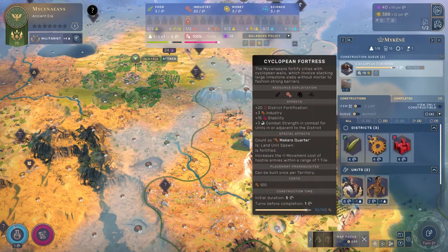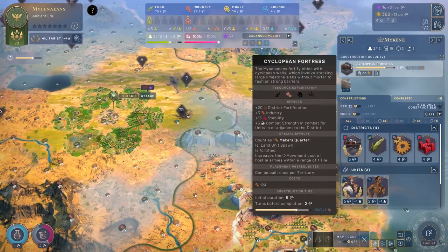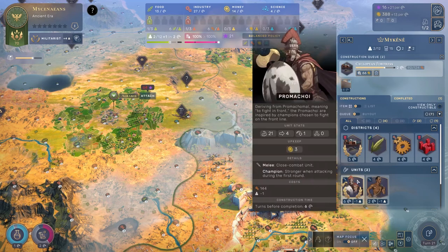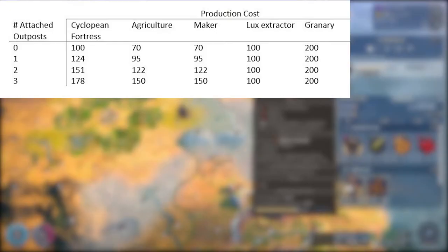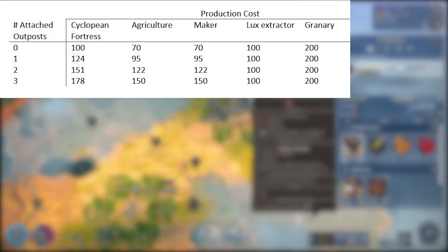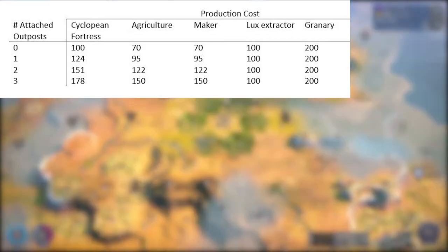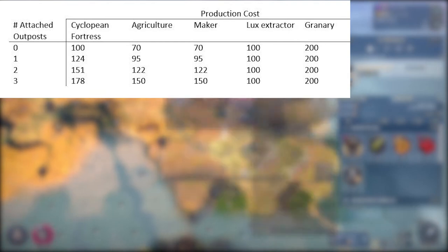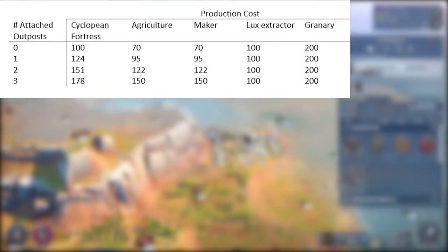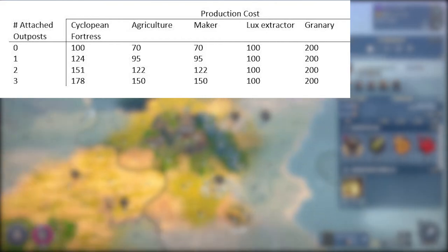Attaching outposts increases the production costs of quarters, but not extractors, infrastructure, or units. There doesn't seem to be a consistent modifier as to how much the cost actually increases — there is some function governing the production cost increases, since it's not just a static percentage modifier or a static flat increase. You'll notice that going from no outposts to one outpost increased the production cost of the Cyclopean Fortress by 24%, but of agriculture and maker's quarters by 35%. The percent increase over the previous cost seems to decline the more outposts there are.